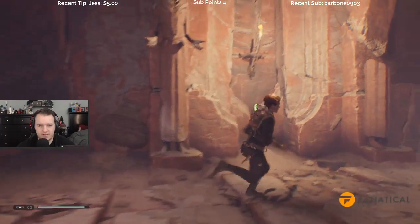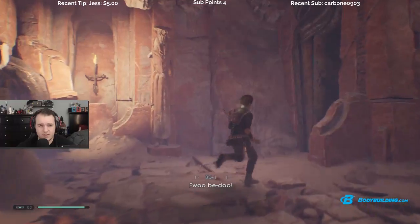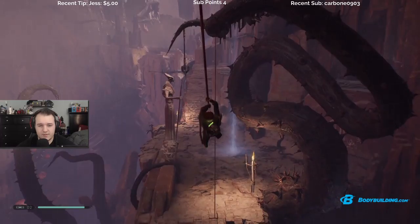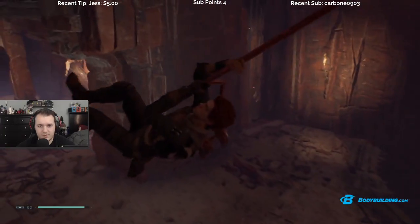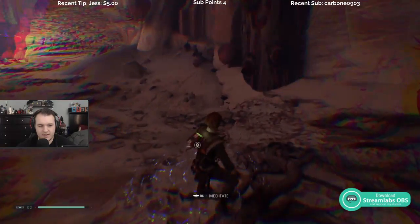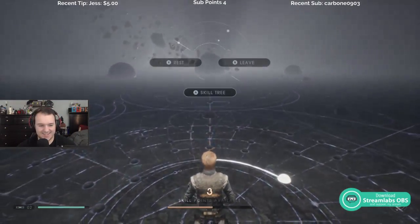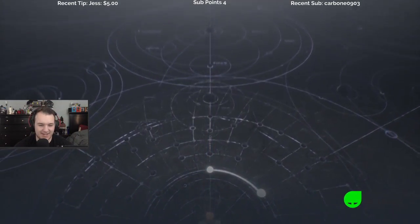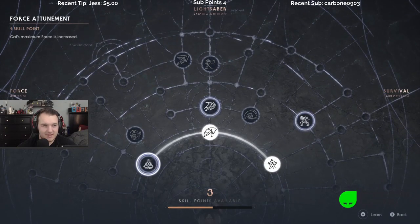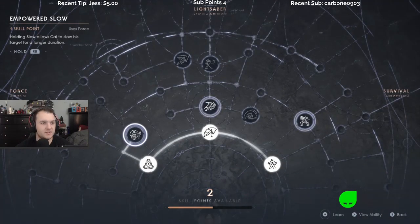Wait, what do you find? Do you find anything? Nice. Oh thank you — meditation! I need that right now. Skill tree, all right, maybe this will help us out too. We have three skill points. Max Force increased.